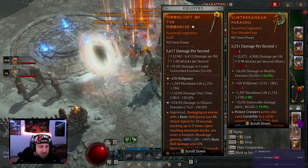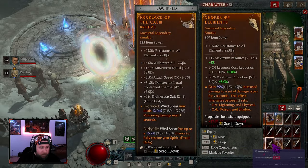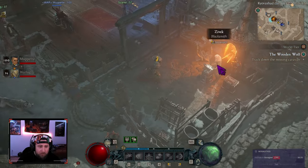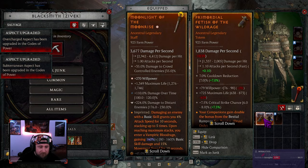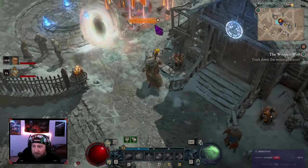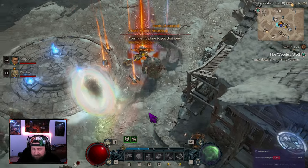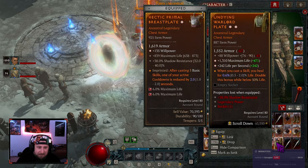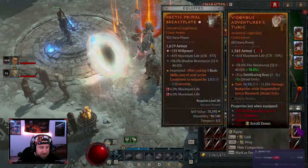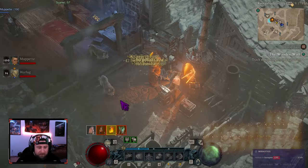We're already full — love it. It's all ancestral but the item power is really bad, so I'll probably get rid of most of it. I'll keep the Vasily's Prayer for my build, but everything else is getting trashed. We got two GA items — not bad. Let's see if any of it's good though: life per second, not super great; 60 shadow resist, not good; max life over willpower — it's just a bummer.